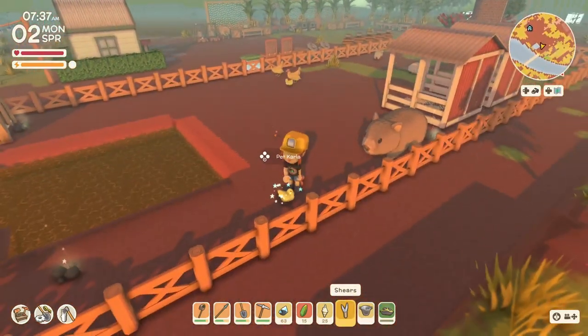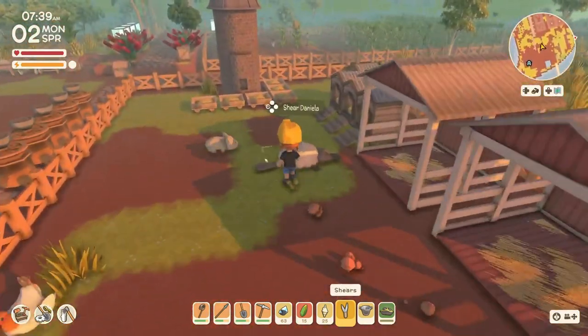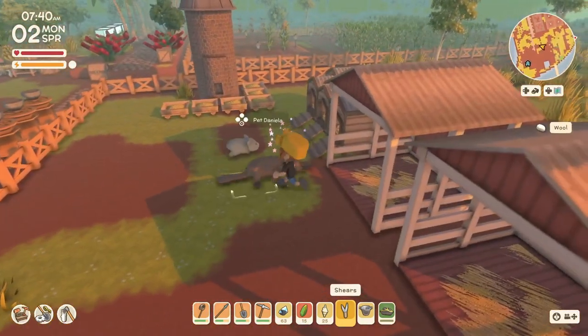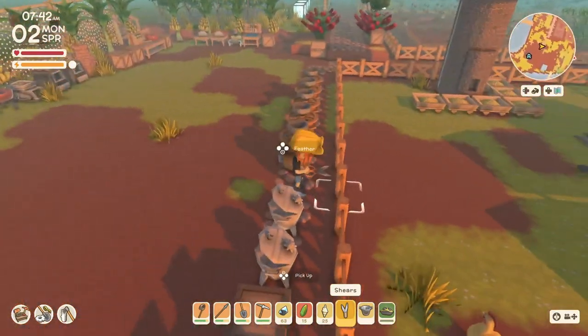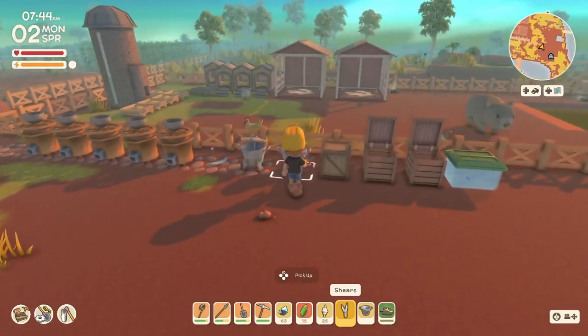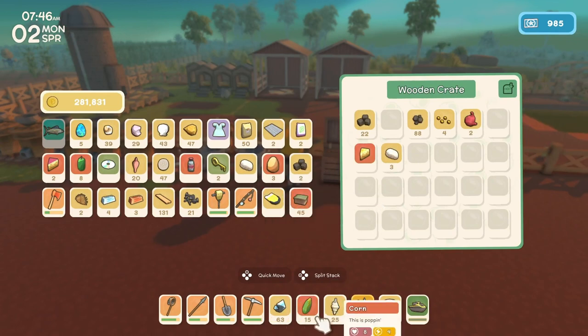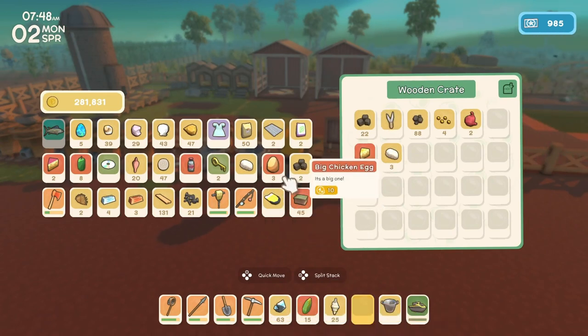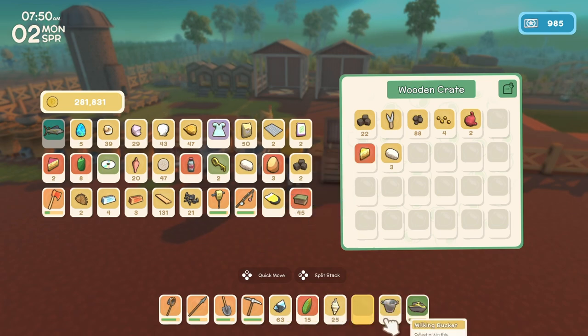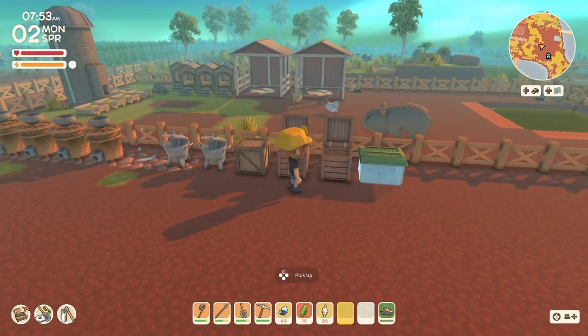Did I say hello to Carla? I also have to buy an animal feeder and — oh, pockets are full — and build another bird coop, but I need spin effects for that. I'm very low on copper, so we need to go look for copper. We've got a lot, a lot to do.